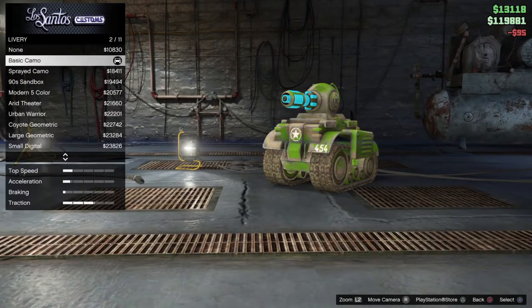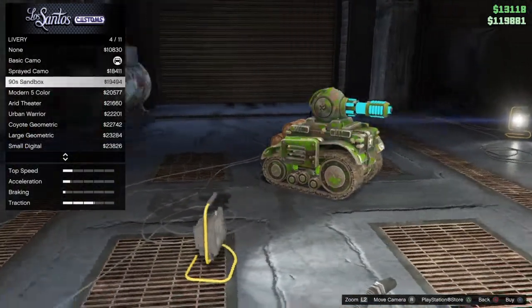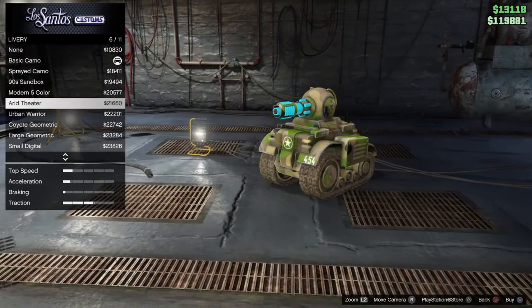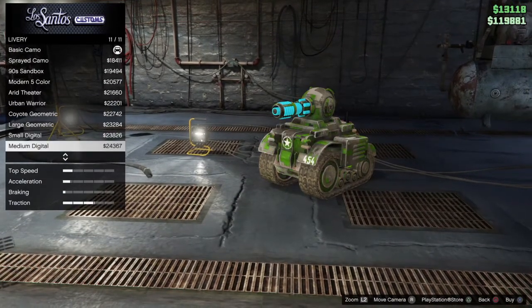So we'll just repair it. The liveries we've got here: none — looks pretty basic. Sprayed, 9Es, Modern 5, Arid, Urban, Coyote, Large, Small Digital, Medium Digital.